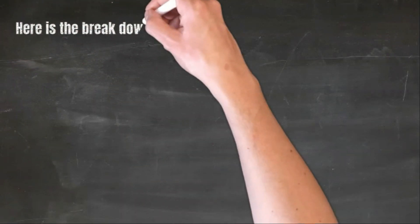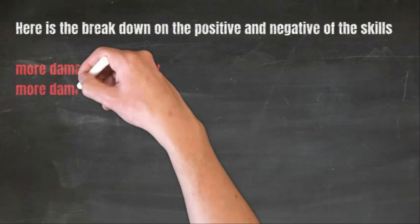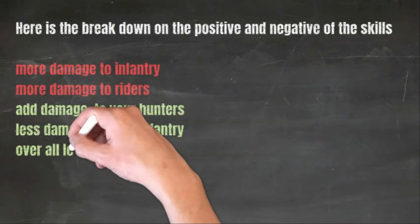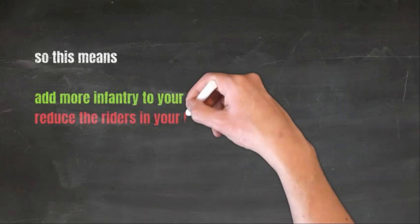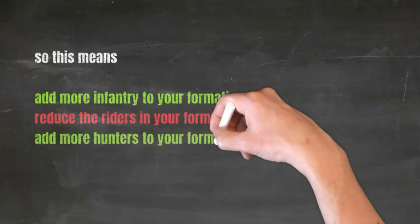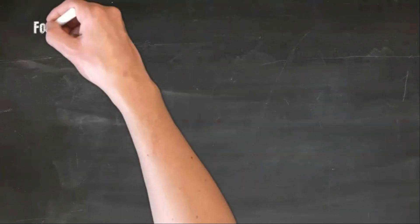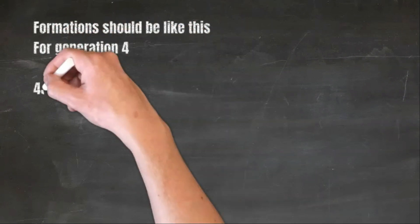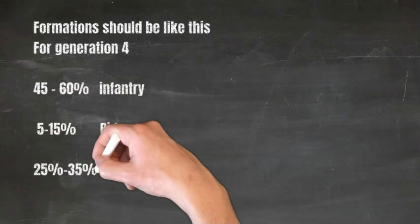Here is the breakdown on the skills: more damage to infantry, more damage to riders, added damage to your hunters, and less damage to your infantry overall. This means: add more infantry to your formation, reduce the riders in your formation, and add more hunters. For generation 4, formations should be like this — 45 to 60% infantry, 5 to 15% riders, and 25 to 35% hunters.